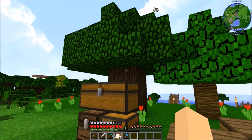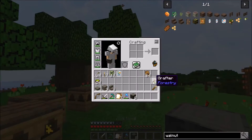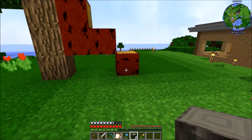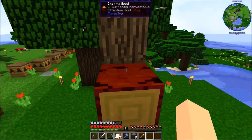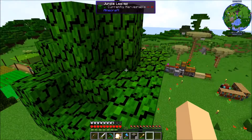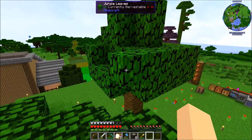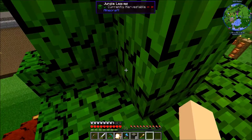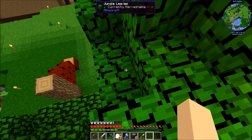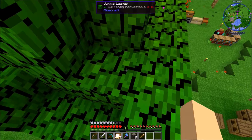We're going to hop up on top of these trees here real quick and use one of these grafters. I'll show you guys some of the stuff I've been up to. We're going to hop up on top of this and check it for mutations. This is a Minecraft regular jungle tree right here.